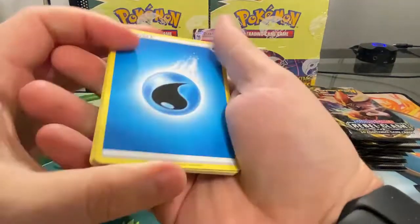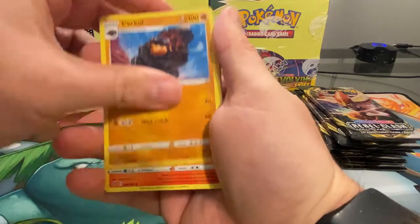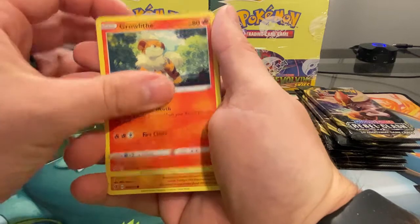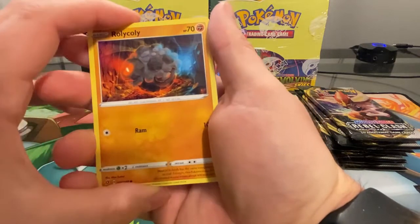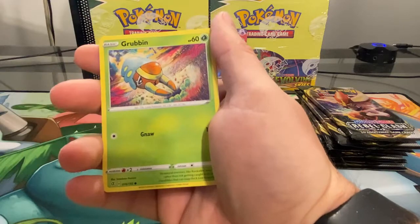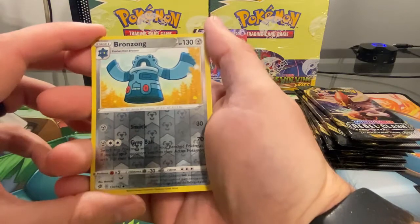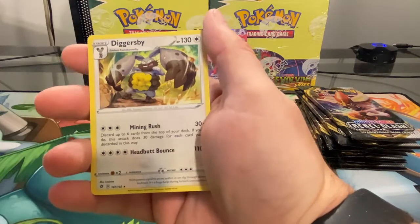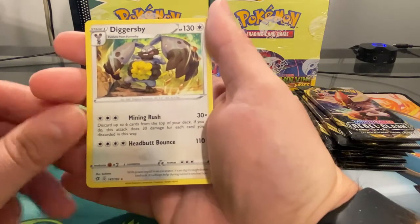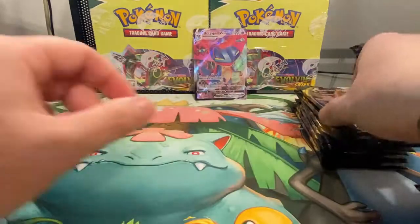Keep moving right along, starting with energy. I'm probably butchering these names but I'll get used to it. Reverse holo is a Bronzong, and the rare is a Diggersby — using his ears as his weapons. Next one.